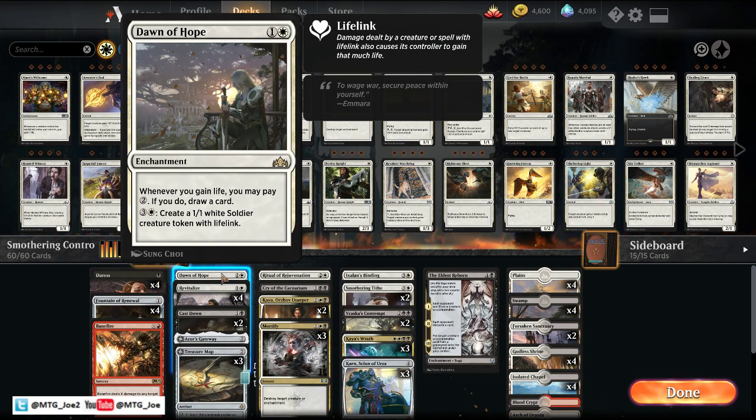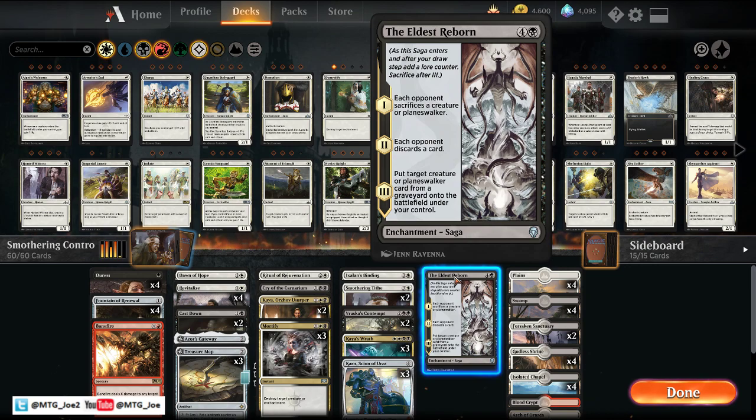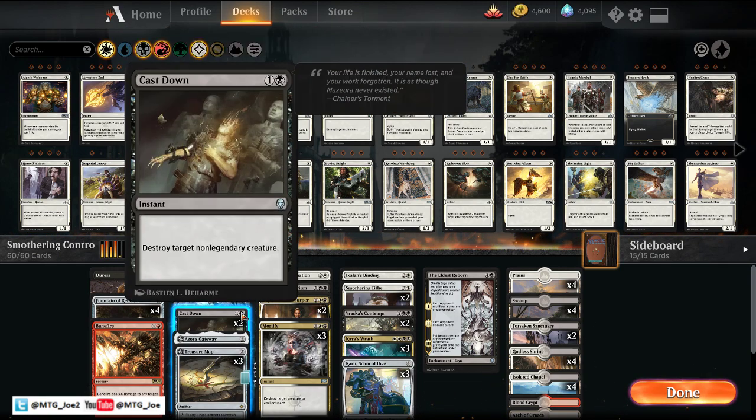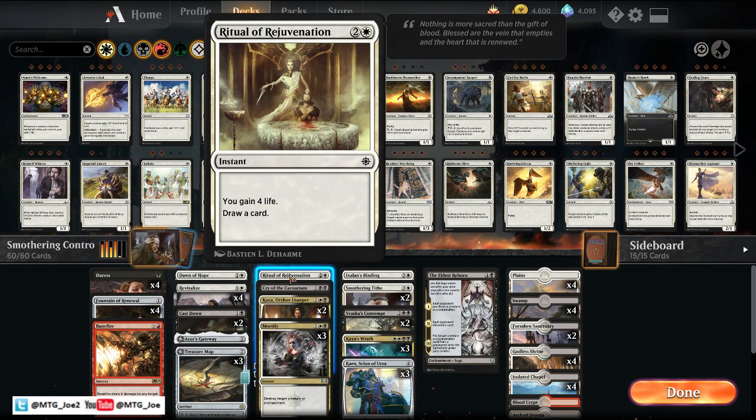Dawn of Hope is another mana sink and win condition for the deck. It kind of diversifies our enchantments so we're not dead if they blow up Smothering Tithe or Dawn of Hope or Ixalan's Binding or Eldest Reborn — they need multiple Mortifies or multiple enchantment removal. The rest of the deck has Revitalize to gain us life and draw us cards, similar with Ritual of Rejuvenation.